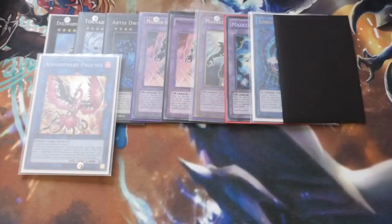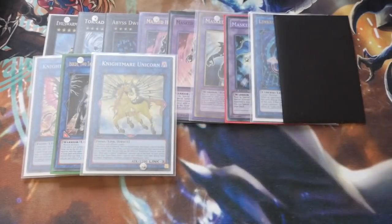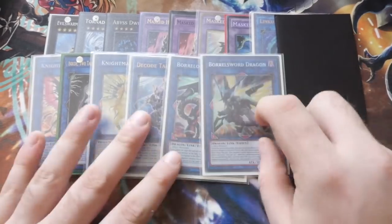We've then got one Phoenix to deal with any troublesome backrow — an incredibly powerful card and one of the most staple Link 2 monsters. One Isolde: using Isolde you send the Phoenix Blade to the graveyard and special summon your Disc Commander. Unicorn — if you get a co-link you're getting more draws during your standby phase, plus the spin effect which can sometimes be more valuable. One Deco Talker, one Borrel Load, and one Borrel Sword. Borrel Sword is incredibly powerful — you attack with Masked Hero Dark Law, switch it to defence with Borrel Sword, and then Borrel Sword gets to slam into your opponent one more time.